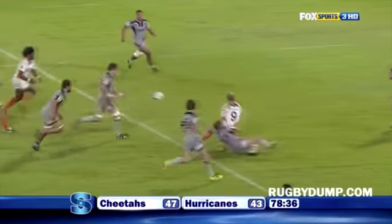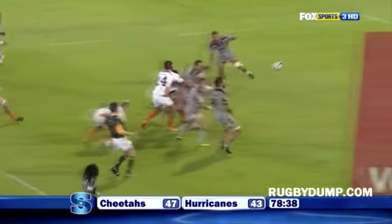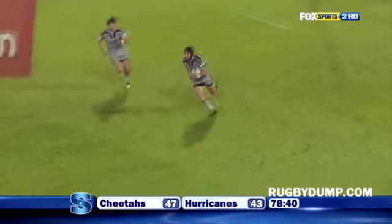Sauron Pretorius up the middle — a beautiful burst from the scrum-off. The pass is intercepted though, and this is where the Canes can be dangerous.